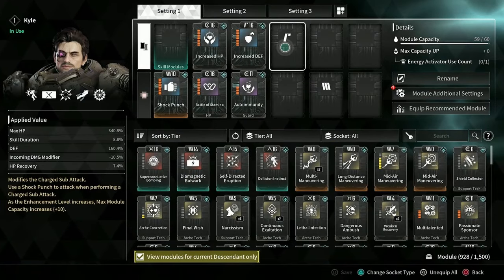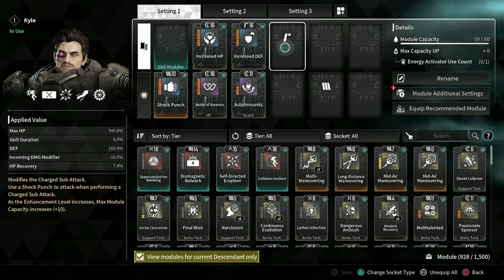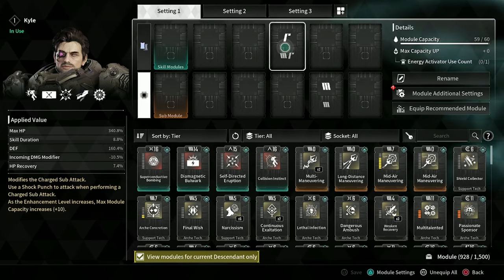So how do I do that? 'Change socket type' is at the bottom of the screen, underneath my mods. For me, it's pressing triangle, and I can change the socket type.